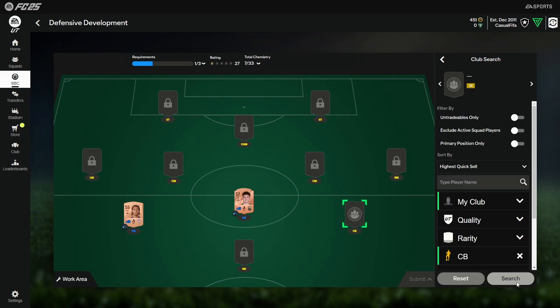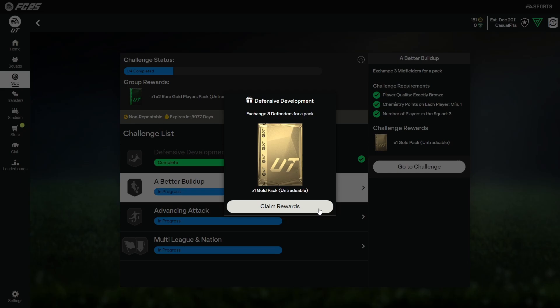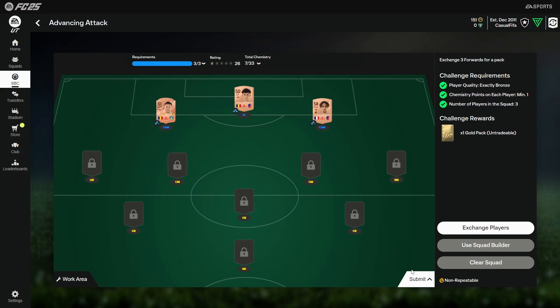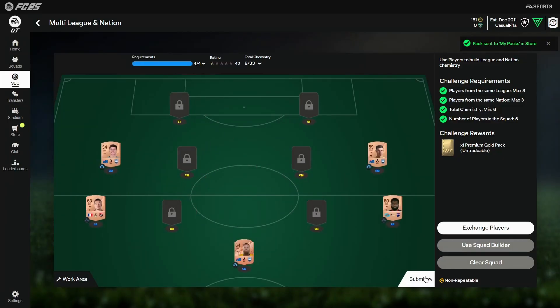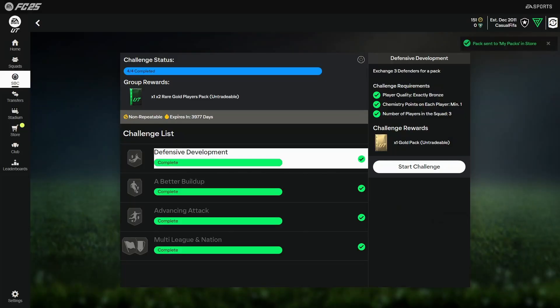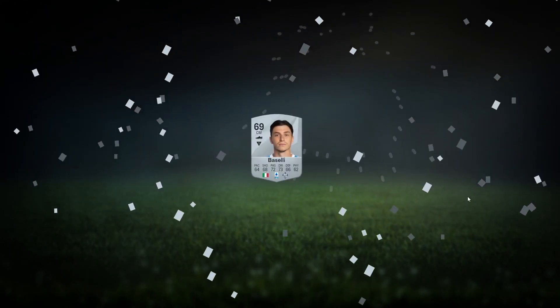For completing every single one of Foundations Five you get some gold cards back, a gold pack here, another gold pack, another gold pack. This is the most expensive one because you need CAMs - try to work with cards you have in your club, it will bring down the price substantially. And a premium gold pack to finish it all off, plus another two rare player packs. Let's see if we can get lucky.